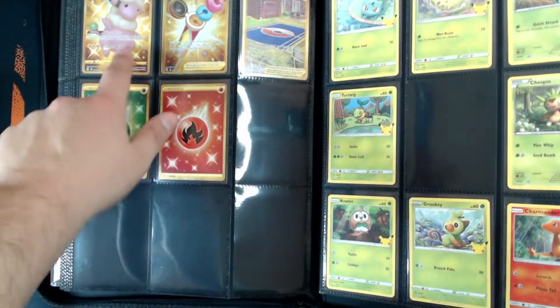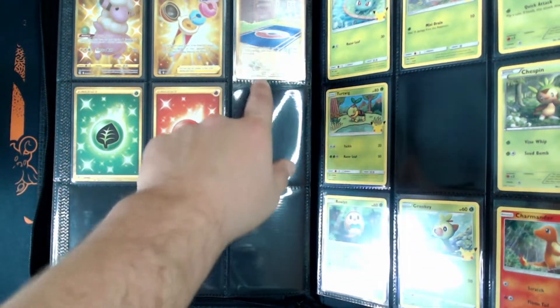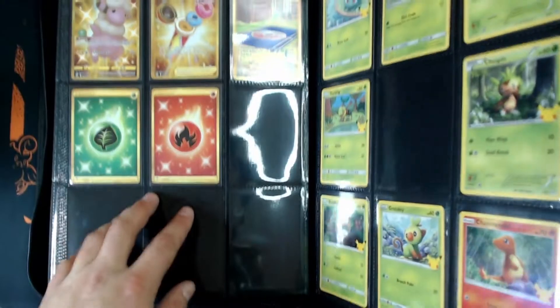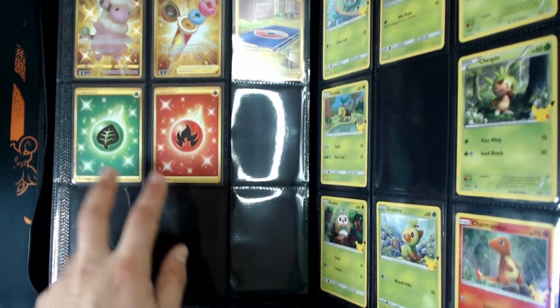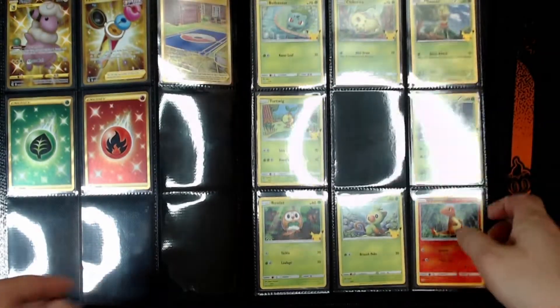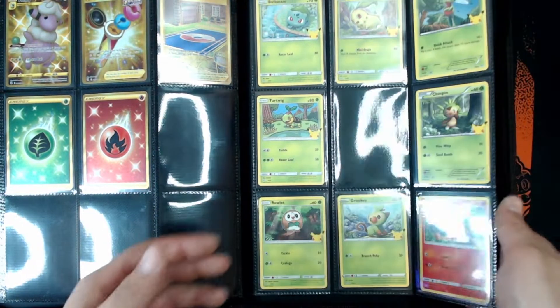Then we got the gold Flaaffy card which I had to buy, Power Tablet, Training Court which I had to buy — can't complain, it was like 10 bucks for both or something like that. Grass and fire energy, and that is pretty much the set besides promos. Over here I'm never going to complete the promos because I'm never going to buy the singles and I'm never going to get those packs again.